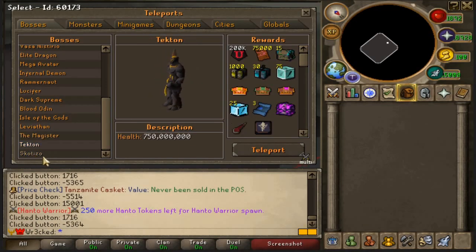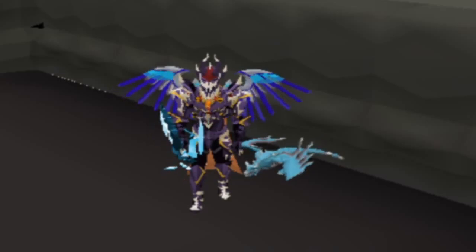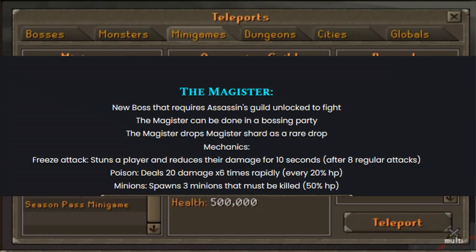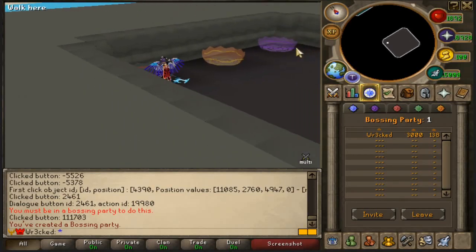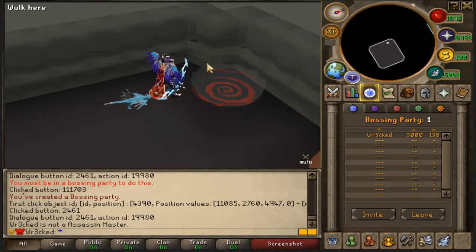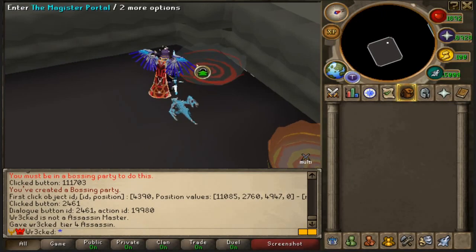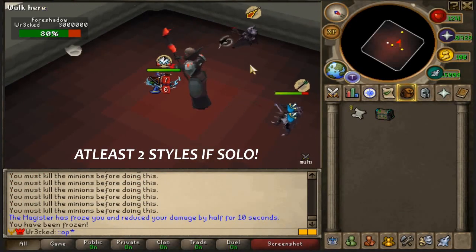To unlock the Magister, Tekton, or Skotizo, you need to unlock the Assassin's Guild and become an Assassin's Master. It's definitely a grind. You can see the boss mechanics if you take a quick glance — it is a boss you can do in a group. We have the Magister, Tekton, and Skotizo portals. You need to be an Assassin's Master, and since we're on beta I gave myself Tier 4. We also need all three combat styles.